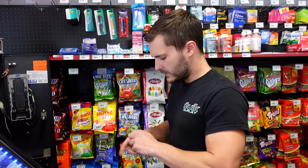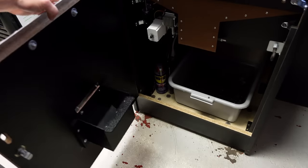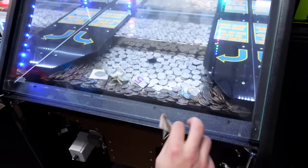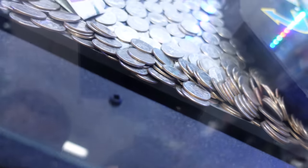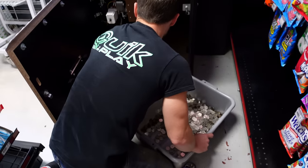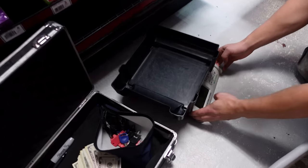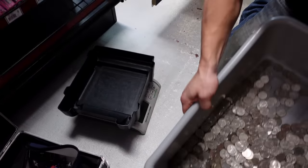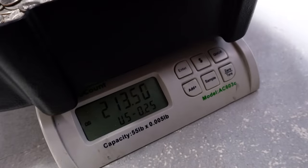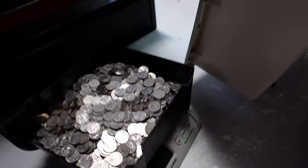Let's open up this coin pusher and see how much it made in two weeks. Some of the dollar bills from the play field fell through the holes on the side down to the bottom, so we'll get those prizes back on the field. Got all the quarters out — let's see how much it is on the scale. $370.50 — very nice! For two weeks, that is incredible.